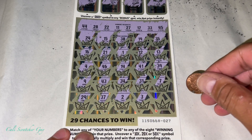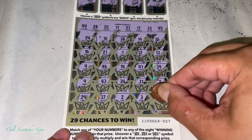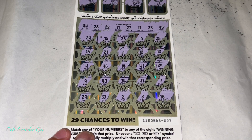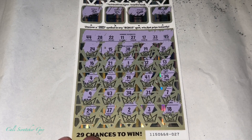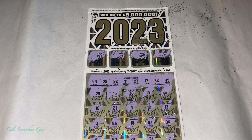Alright guys, last one. Is this going to be a winner, or is it going to be a total bust today? Number 18. Alright guys, I guess we got a total bust today on these $20 California Lottery Scratcher 2023.